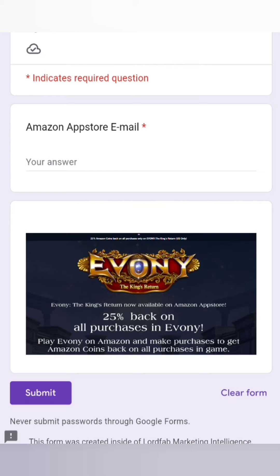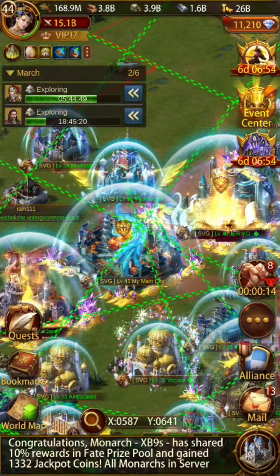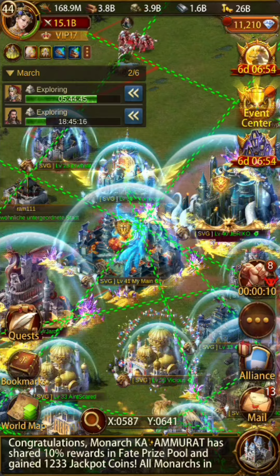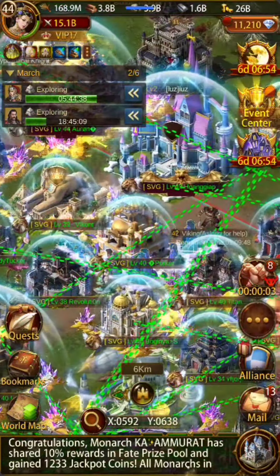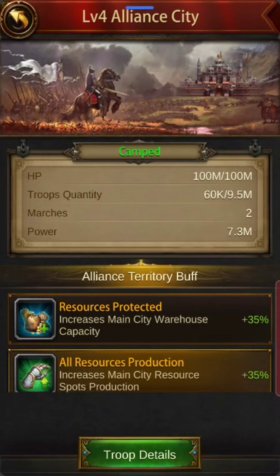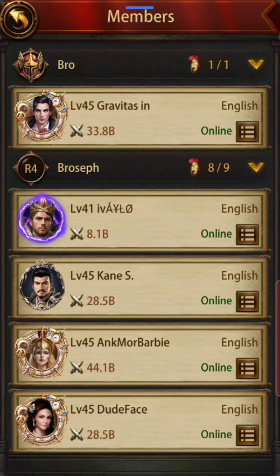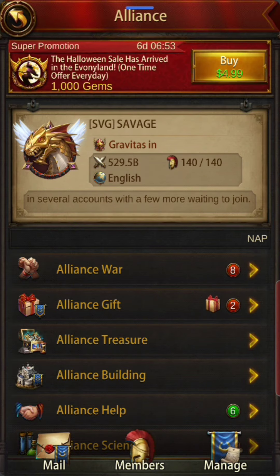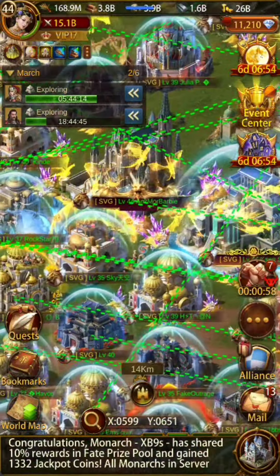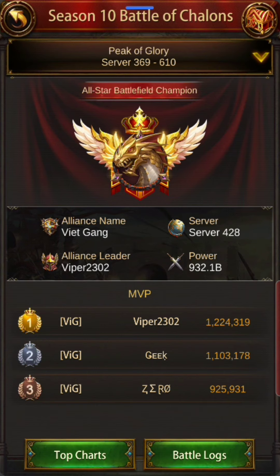Welcome to another episode with Sir Rambo. On today's episode, we have a keep for sale — it's a terrific keep, a K41 in server 423. It's a 530 billion alliance, a big alliance with a lot of awards and chalons.